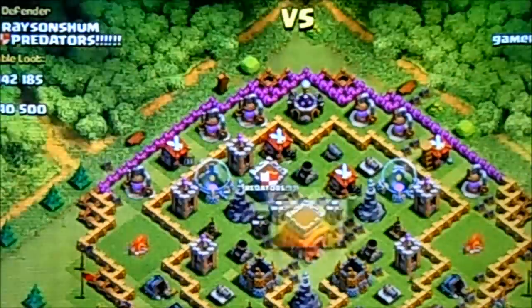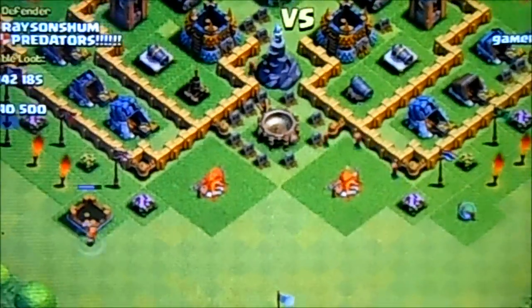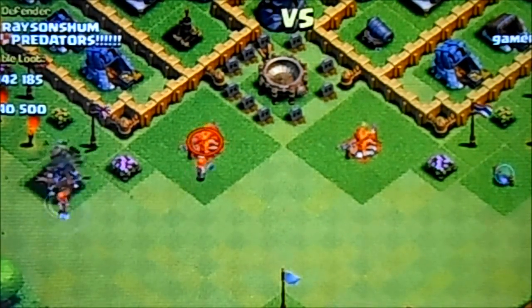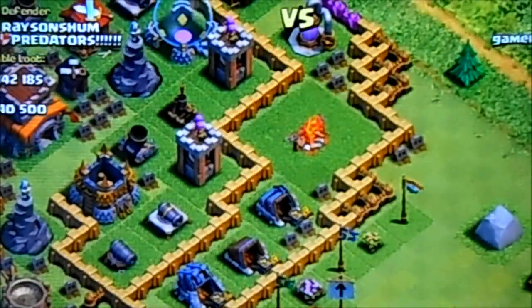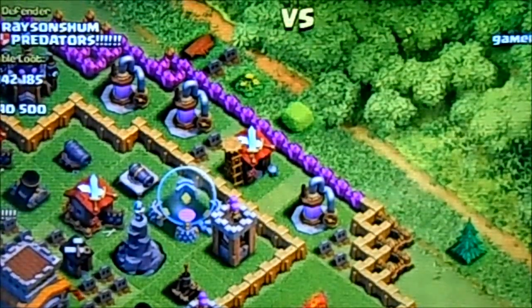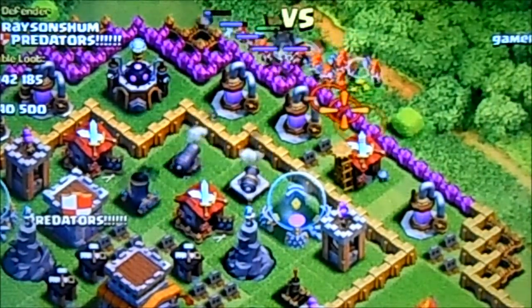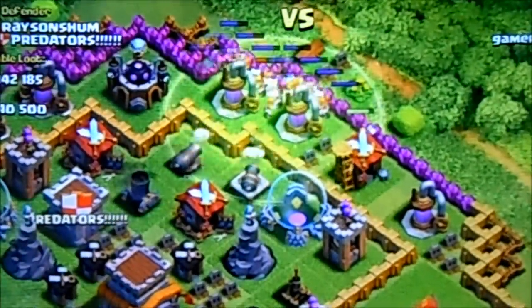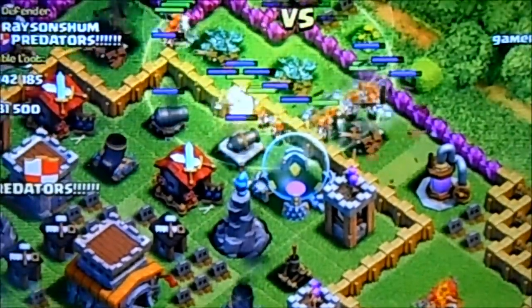The base is pretty easy — I think I could have killed the whole base with only 20 Valkyries, but I just wanted to max out the attack. So I dropped all my Valkyries and then the jump spell so they don't have to break the walls.